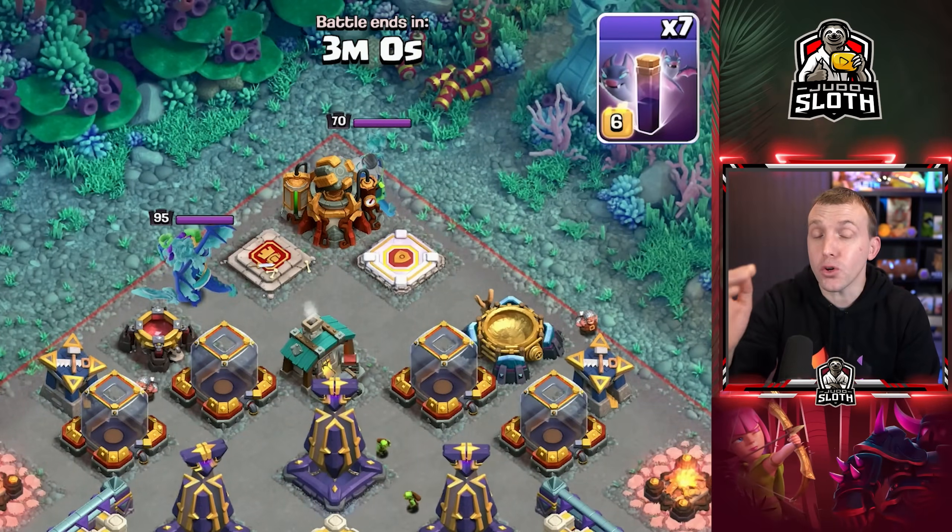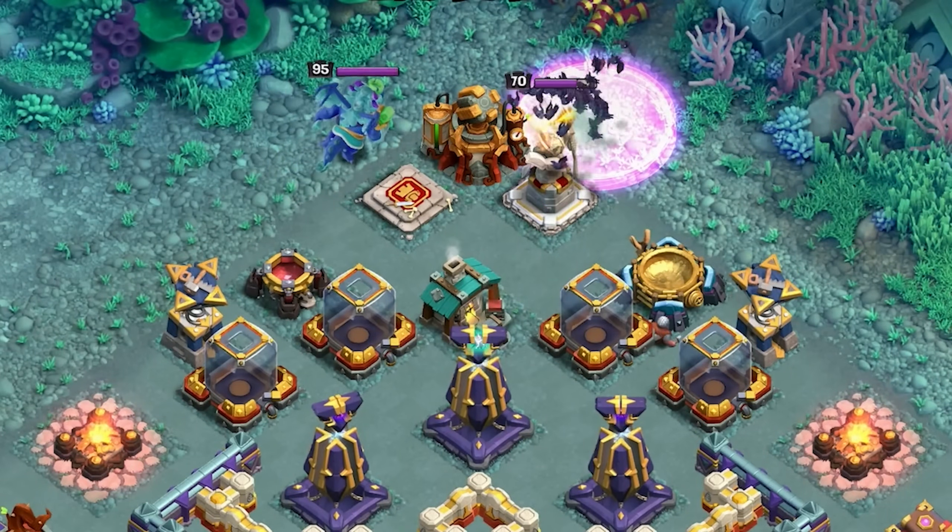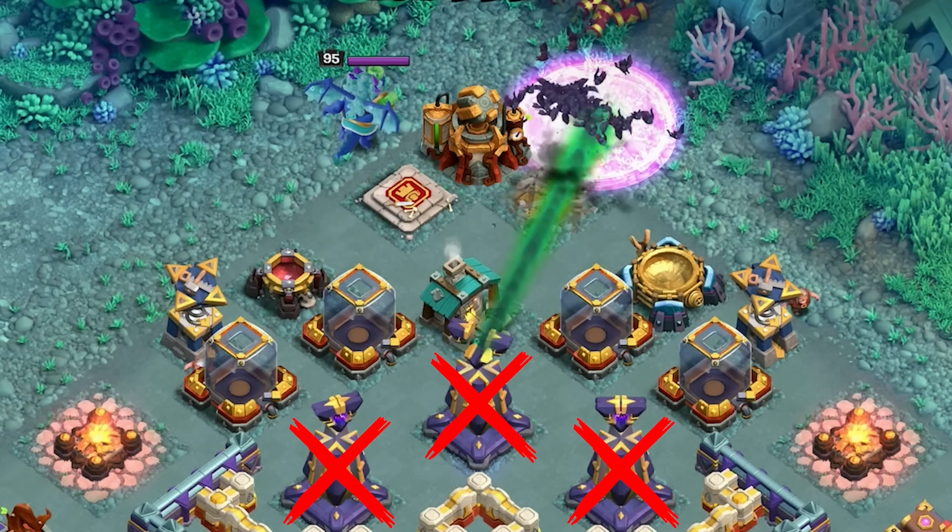Your first move is to use all 7 Bat Spells next to the Warden Statue at the top. This will flush out the northern area, including all of the Monoliths.